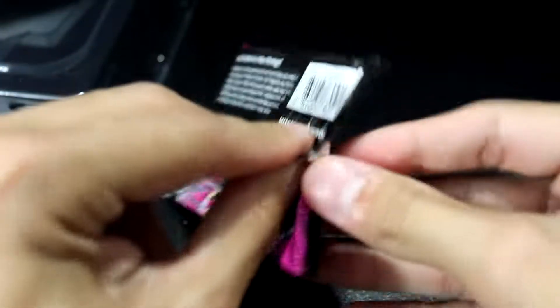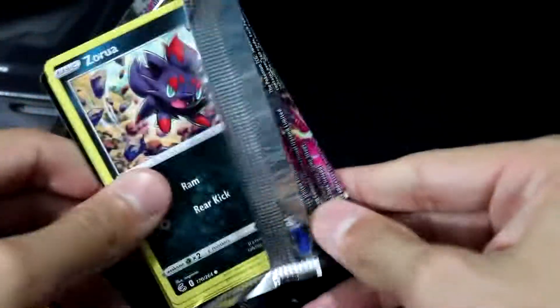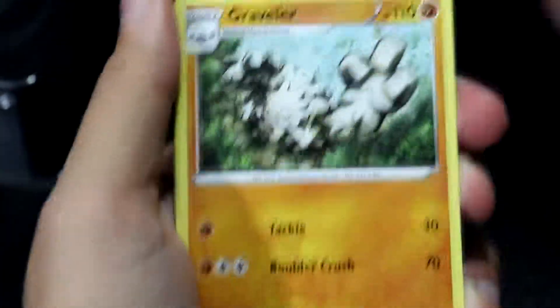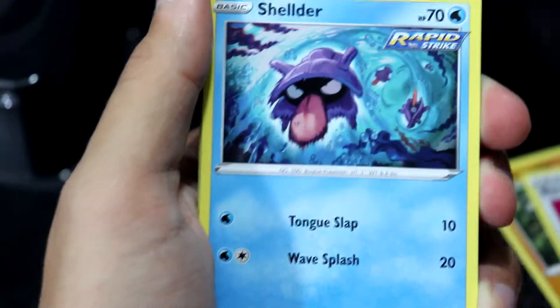Last pack from this first box — speaking of which, I'm opening up another one. You can probably tell by the length of the video, this isn't the only box I'm opening up. We got a Graveler, a Battle VIP Pass, a Musharna, and a Zorua.